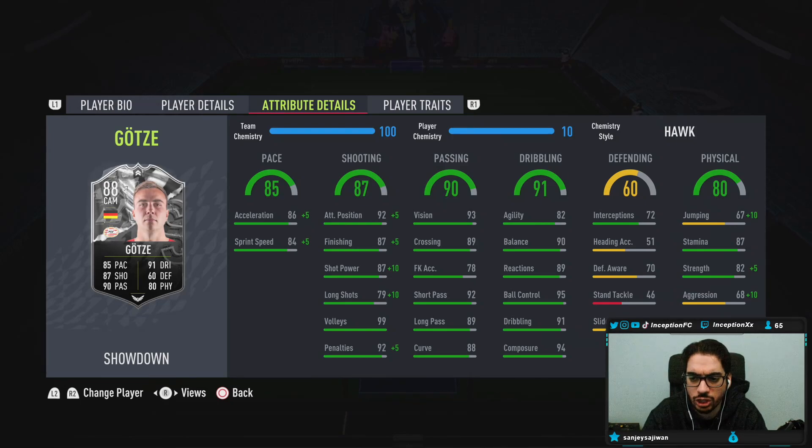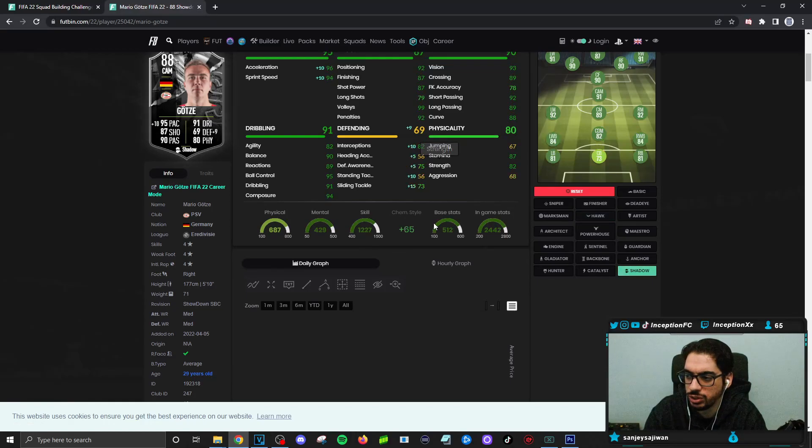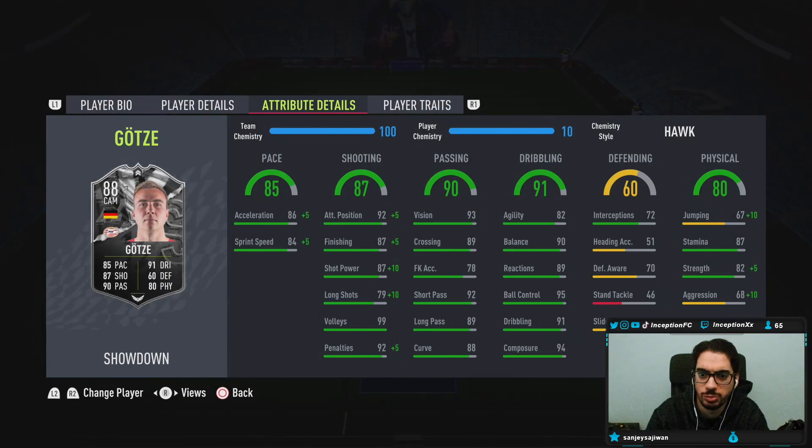The card actually has some defensive capabilities, which is pretty cool. On a Shadow it's still usable, to be honest. If you're using him as an attacking-oriented center mid for the fun aspect, you could totally do that. With 87 stamina you'd have to use his card mainly through the middle unless they improve the base card stats. The dribbling — I feel like the agility with the average body type is going to affect it a lot. He also has some physical capabilities with strength being improved and aggression at 78.